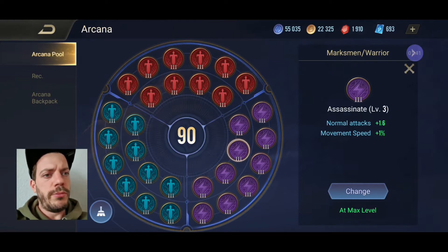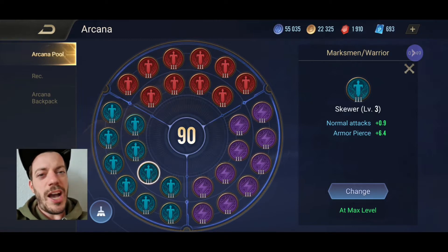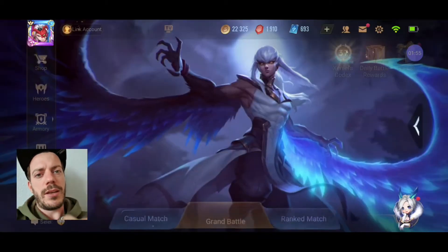So we have no room for attack speed increase. Last but not least, we've got Skewer with the normal attack enhancement and armor pierce, which is pretty important. You want to shred through armor if the enemy goes with that, and that's where the Rank Breaker comes in as well.